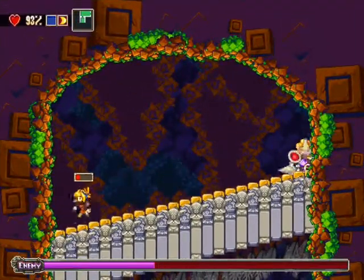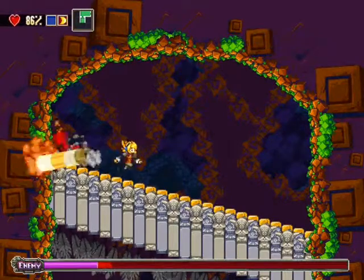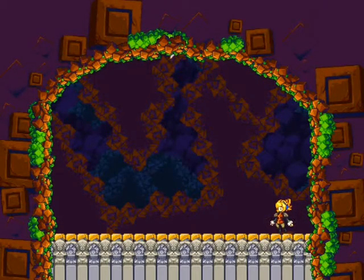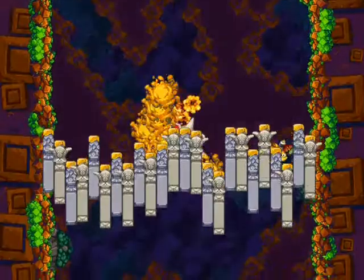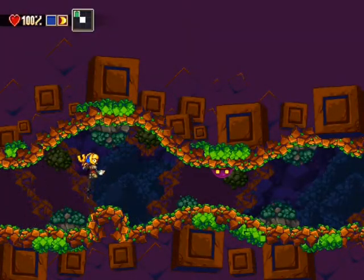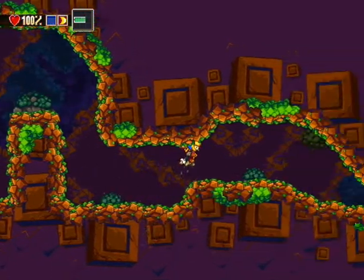C'est du tout bon. Là je me suis fait toucher, voyez ma vie, 93% en haut. Je ne vous ai pas dit, mais quand on tire, on a un système de lock automatique quand on est près d'un ennemi, c'est-à-dire que le tir va dans la direction où se trouve l'ennemi automatiquement. Très pratique. On a la possibilité de tirer en haut, de tirer devant, on peut même tirer en diagonale. Enfin, c'est du tout bon.